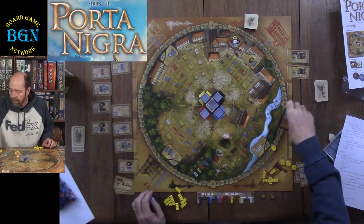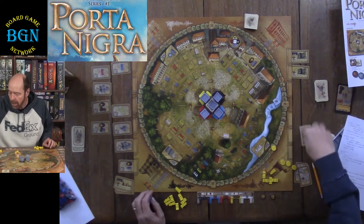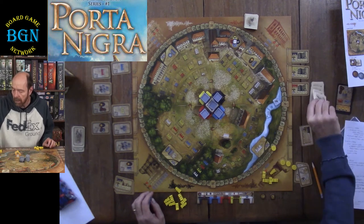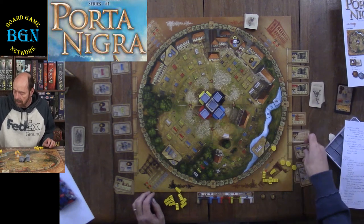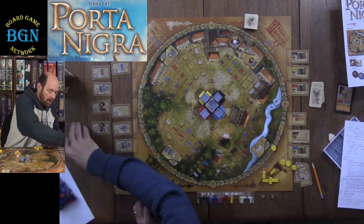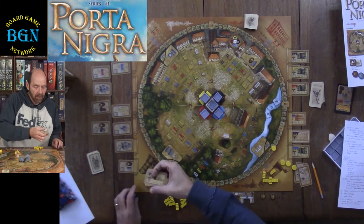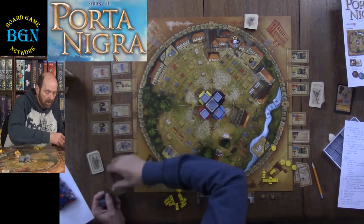Then if you have less than six cards here — this deck was just shuffled at the beginning — you're going to put six cards out. This deck here was also just shuffled at the beginning. If you have less than 14 cards, you're going to put 14 cards out here.